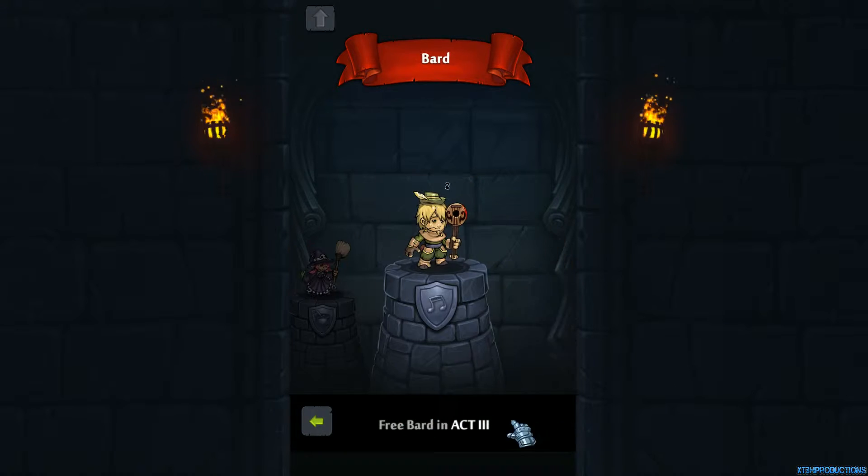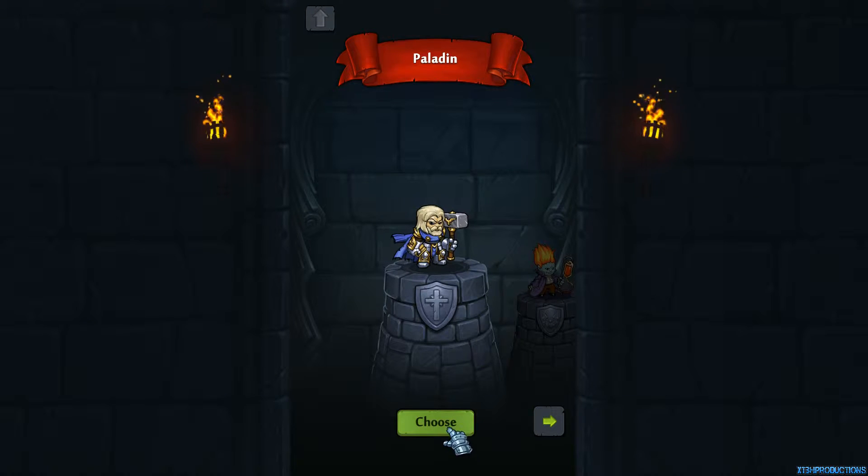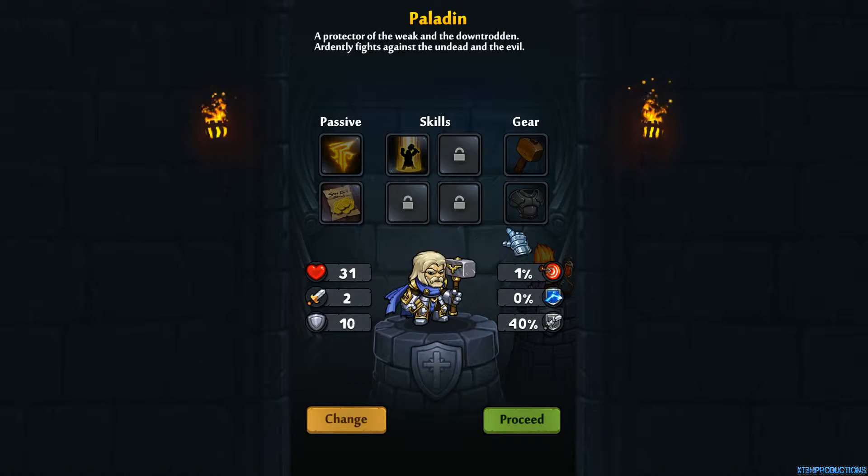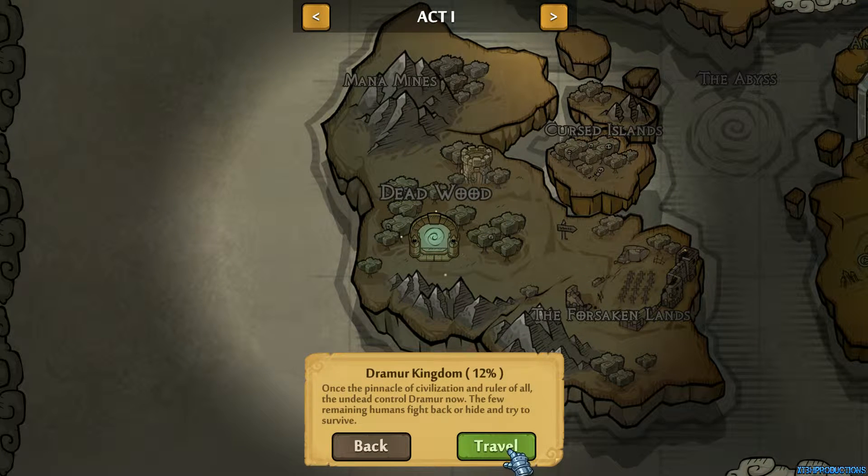You can unlock this character later on, so that's pretty cool — like a vampire, kind of like a wizard. But for now we have to choose this one. I fear no evil. We're just going to proceed where we left off. I did this one but I failed, so I'm going to try it again.